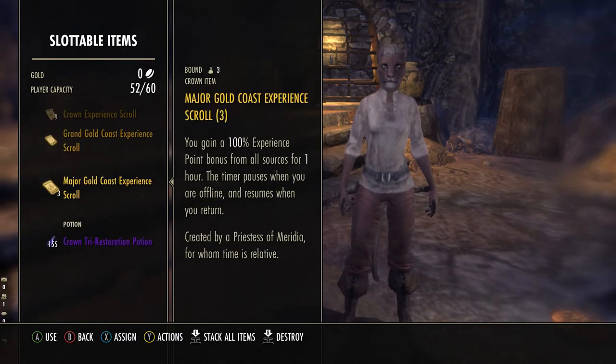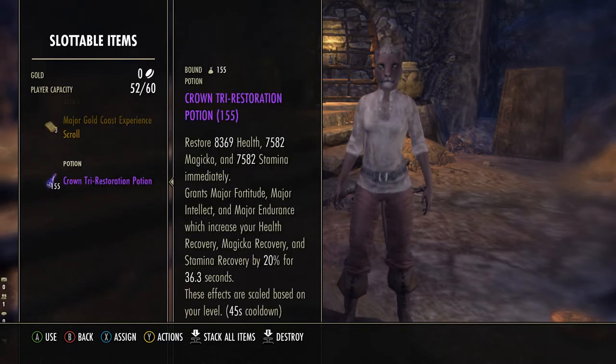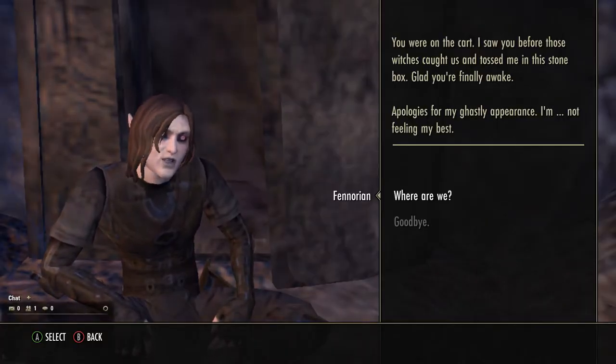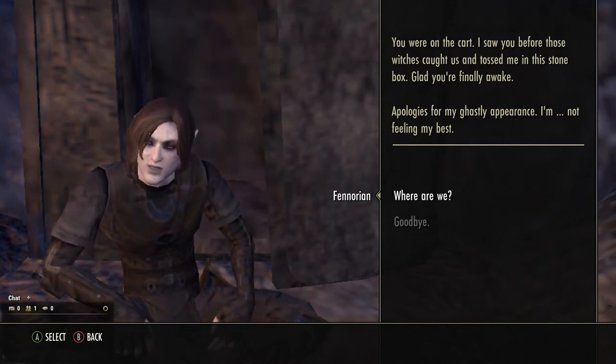Level 1 to 10. I deposit all the training gear and consumables in the bank so my new character can have access to them as soon as it's created. I usually don't skip the tutorial because it gives skill points and it's a good opportunity to start leveling weapon skill lines right away. Just remember to take turns and equip all the weapons that you have so that their respective skill lines will start leveling.